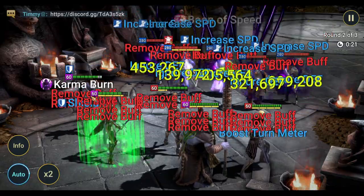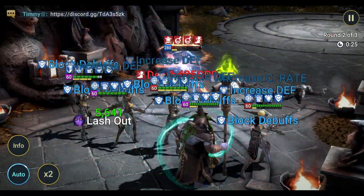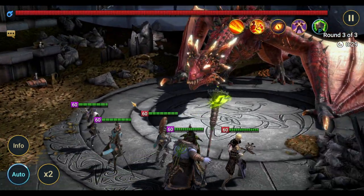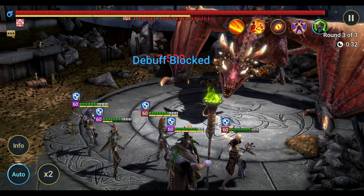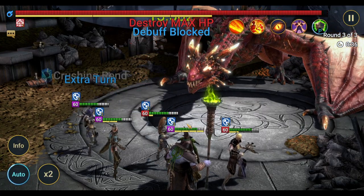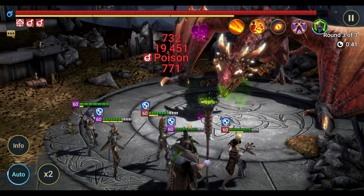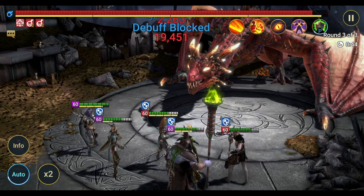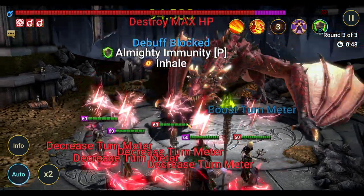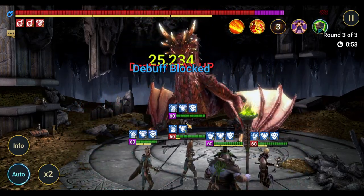Renegade gives a two-turn cooldown decrease, so I manipulated the AI to have Seer use her A2 before the A3, because everyone needs to take one turn before all cooldowns are reset — since Renegade has the smallest version of the reset. Then Eurogrim will finish up the boss. We are on stage 20 with some mid-tier gear. Eurogrim is built for speed at 200 speed and 300 accuracy, so he doesn't have great crit rate.